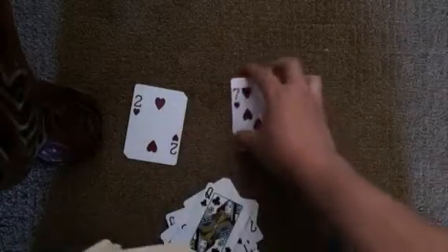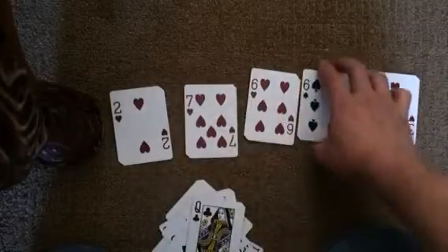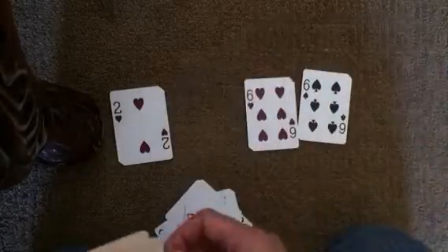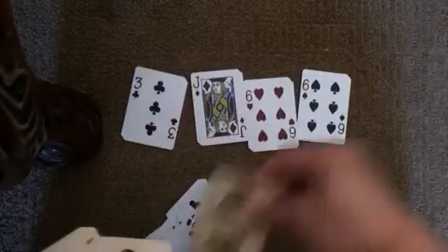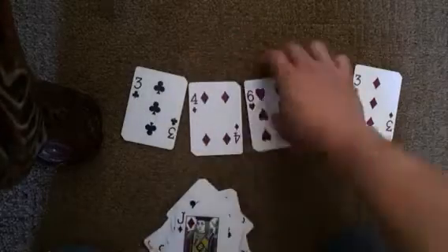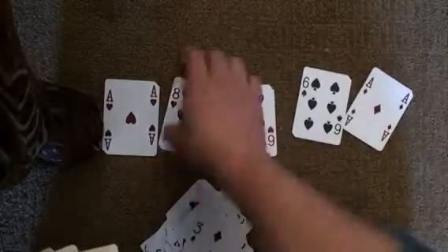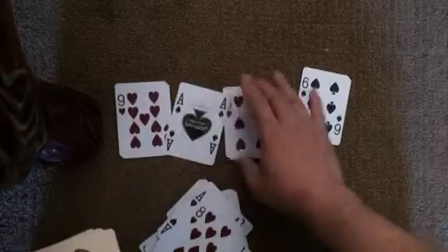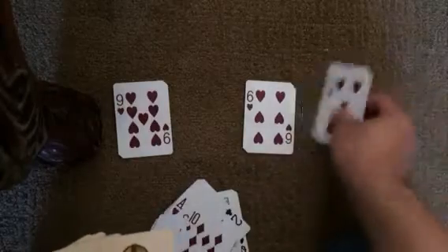Seven plus seven plus six equals a multiple of ten, and that is applicable or allowed. You should not have more than six out at a time, otherwise it's a disqualification. Seven and three — the goal is to get through the deck as quickly as possible. Eight, ace — aces are worth one, jokers are worth 20. The reason I do that is because this form of solitaire leads to an actual game that I show on this website called 10 Speed.